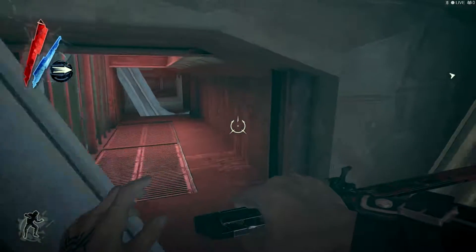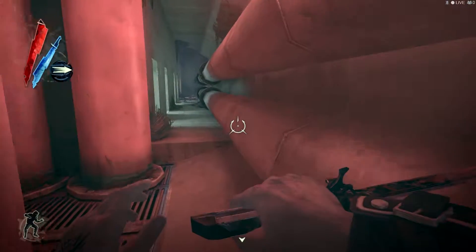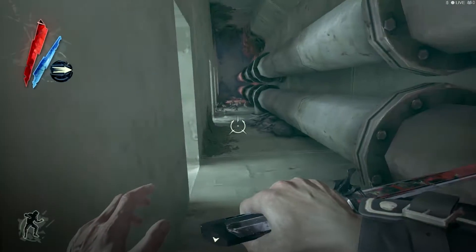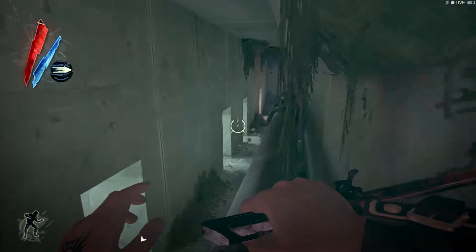Right here, this is actually not that hard. You can either run right through, or you can blink through. Both options work equally well. There's a pile of rats up here because I'm on High Chaos. Simple enough, just go up here to get around them.